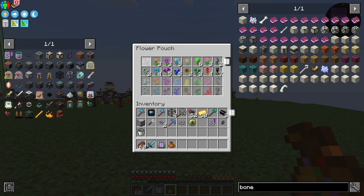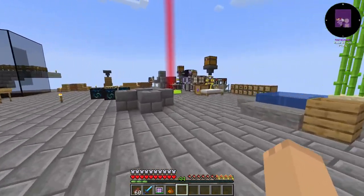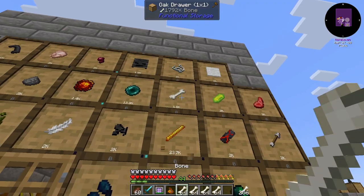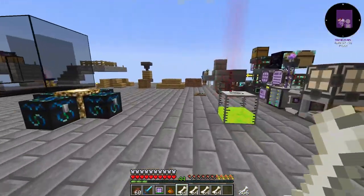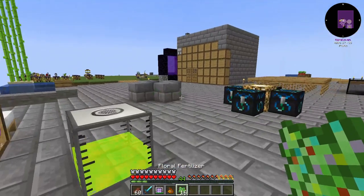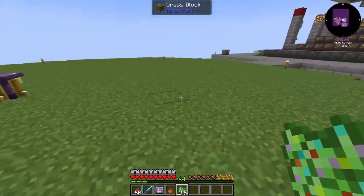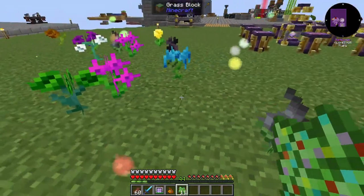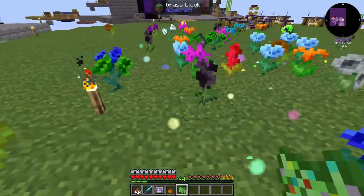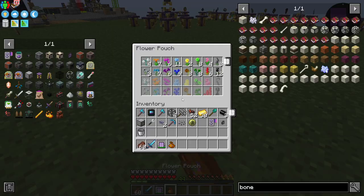It looks like we're missing the white one and the yellow one, so we're going to have to make some more floral fertilizer. Let's grab some more bones, make 16 more, and let's make some more flowers and see if we can get the white one we need. I see the white one, I see the yellow one. Once we gather up all of these we've got a piece in the mount.